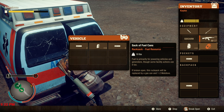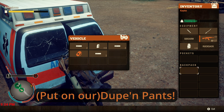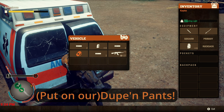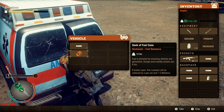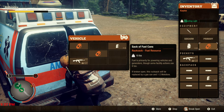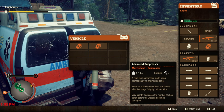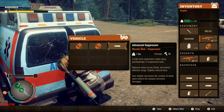I think the 6 mod system works best, even with 12 pockets. You could do the 8 mod system, but it's impractical when you only have 12 pockets to try to manipulate between yourself and the trunk items.